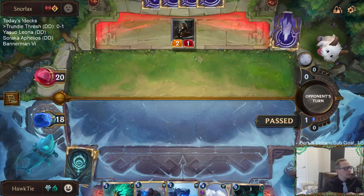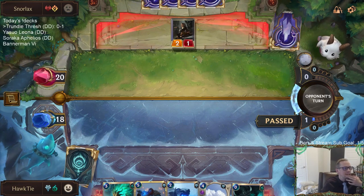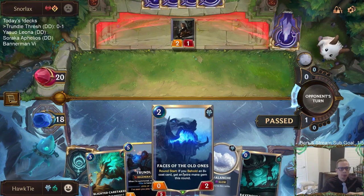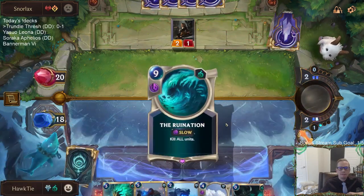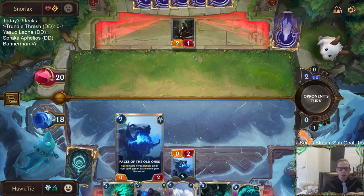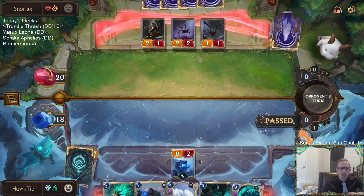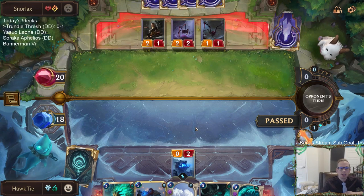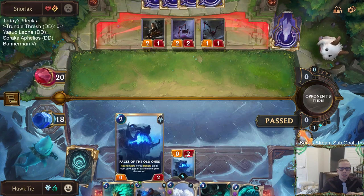I mean, we do have Frozen Sentry, but you want to block with that, not sacrifice it. So I would recommend for the person who made this deck to play either Warden's Prey or Hapless Aristocrat instead of Faces of the Old Ones - it would give us a one-drop and help out quite a bit. We top-decked the Ruination, which is good as an eight-plus cost card. I don't know what we do next turn besides Avalanche, and maybe I shouldn't have even played that Faces.